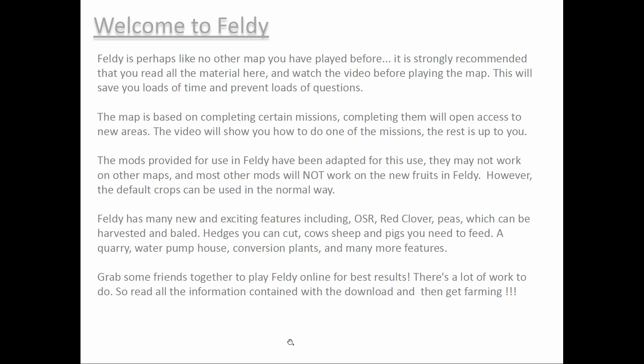He's indicating some of the features — there are missions that open gates in certain areas so you can access certain areas of the map. It includes other commodities: OSR, red clover, peas, and animals. Back in this era, Farming Sim 11 had only cattle, and cattle was new — Farming Sim 09 had no animals. Farming Sim 11 added multiplayer and dairy cattle. This map also has cows, sheep, pigs, and I believe chickens, a quarry to haul rock, water, and conversion plants — which later became the factory concept in Farming Sim 22. That's where I say this was very much ahead of the curve.